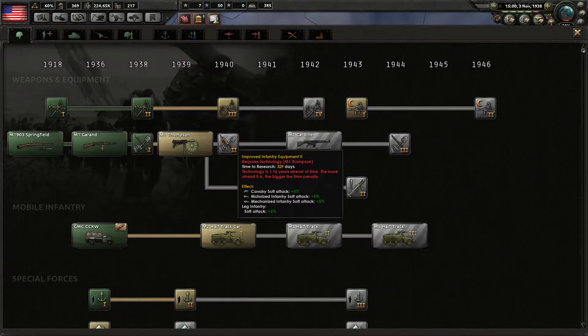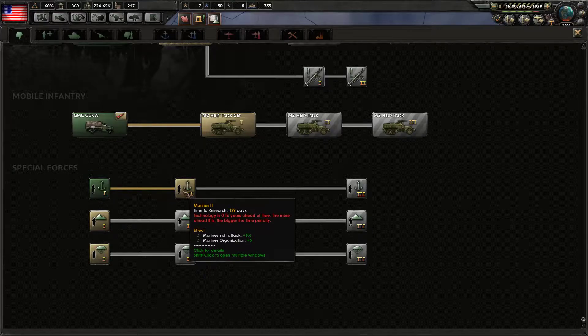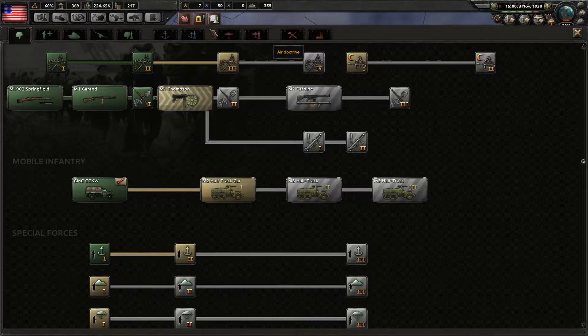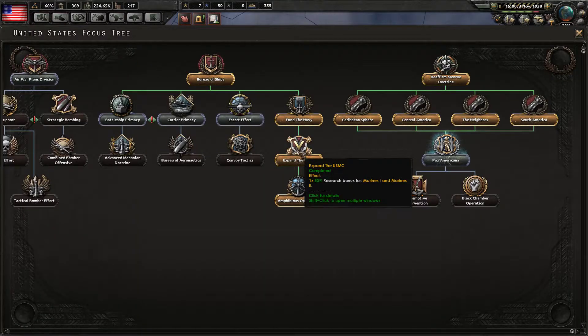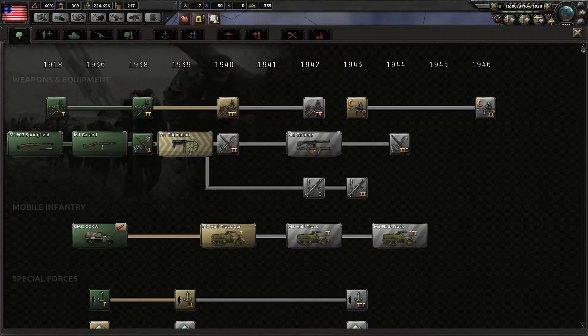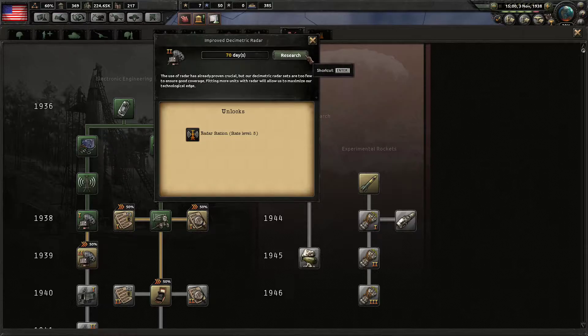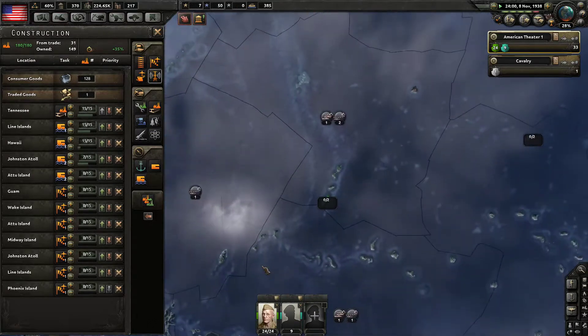Research slot available. I would like to start getting better infantry equipment as soon as possible, and I would like to start working on our Marines. We should have a 50% reduction — I don't know why we do not. Our national focus for Expand the USMC covers Marines 1 and 2. Maybe you only get one research bonus instead of two. I guess we already used it, but that's a little sad. We are in 1938, almost 1939. So maybe working on better radar first might be our best option. Looking at our current radar — are we actually producing any? No. So that needs to change.